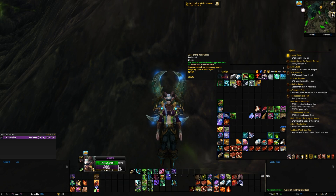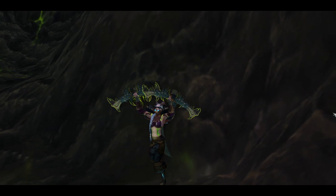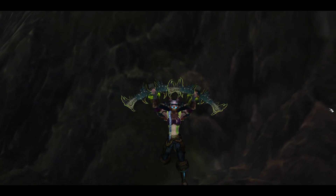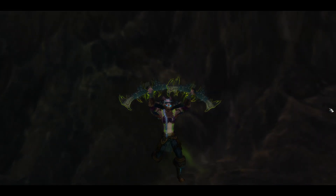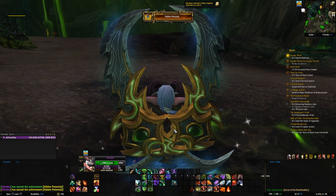It looks like you just used the item. There it is, and that's what they look like. Now remember, it is required that you have the item — you've got to have that charm. Hidden potential.